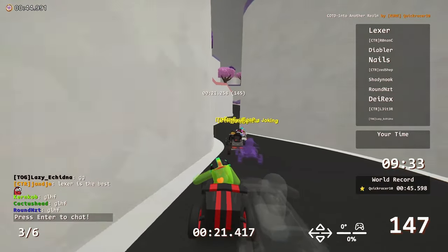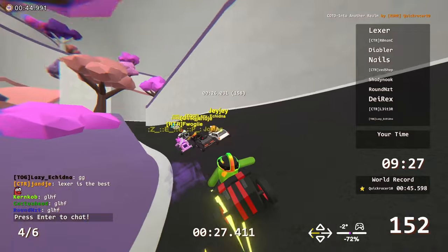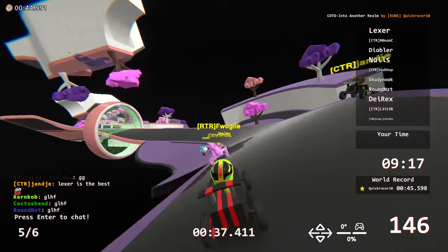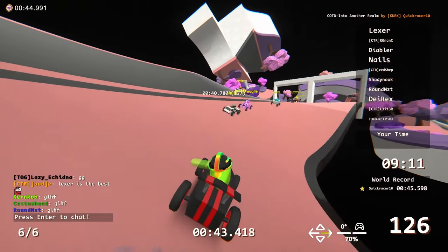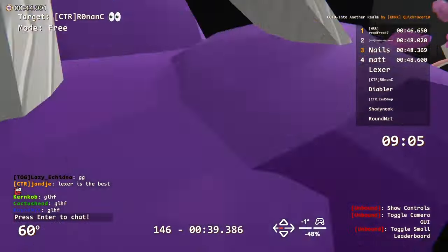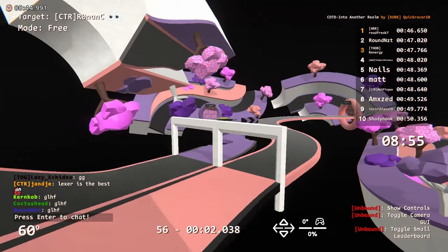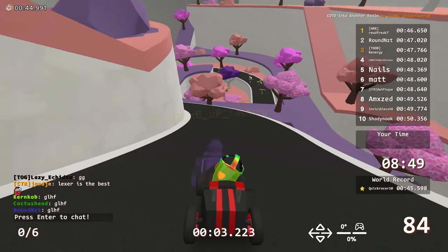This looks a lot like most of QuickRacer's maps. Going into void. Okay, noted. What is happening over here? Purple is the risky, I'm guessing. I don't see any skips or anything, so that's good.